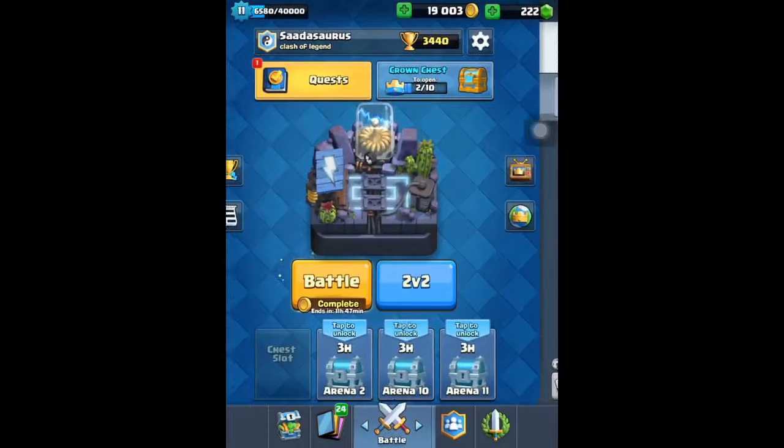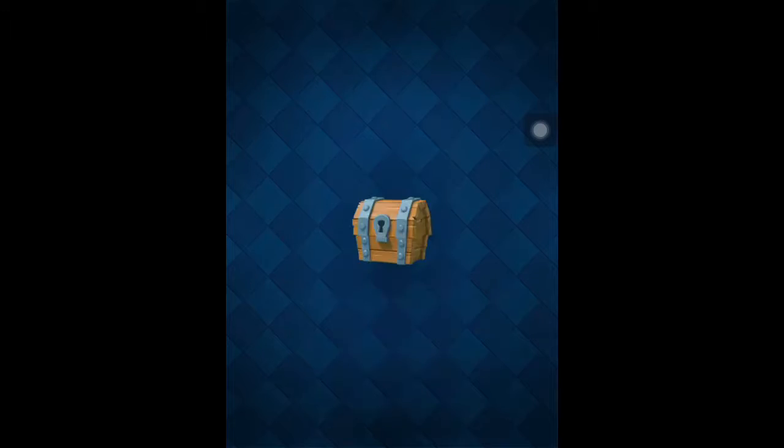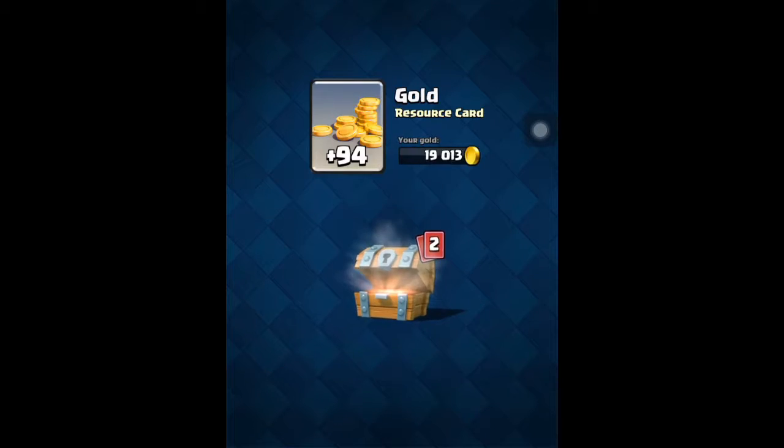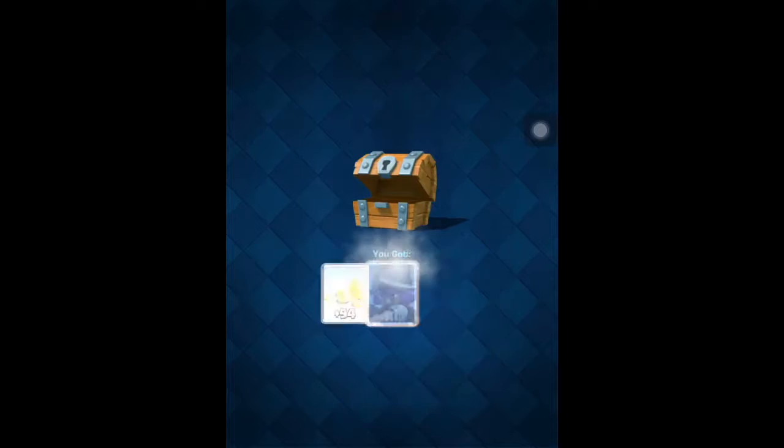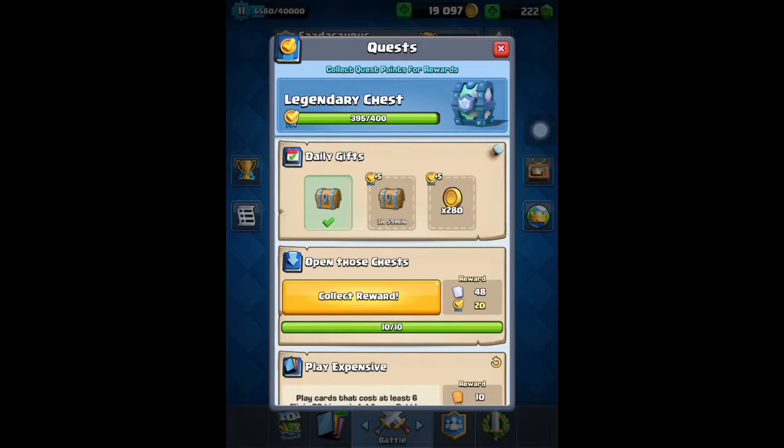He always comes to me for help. So here, I'm going to open my normal wooden chest — my daily chest — and collect the reward. You just got to open that chest.